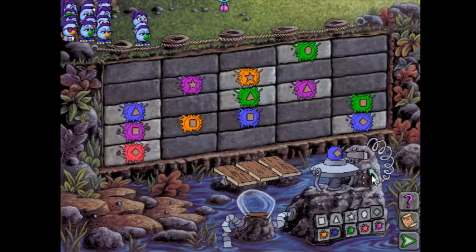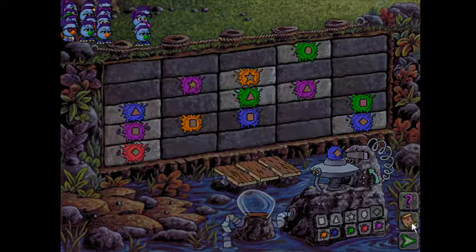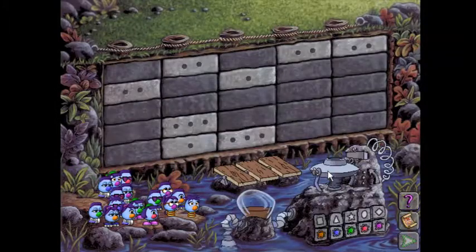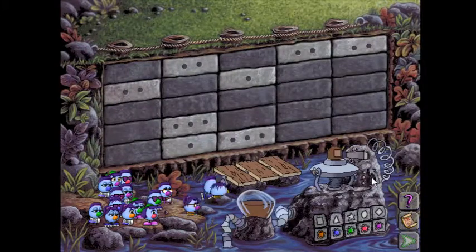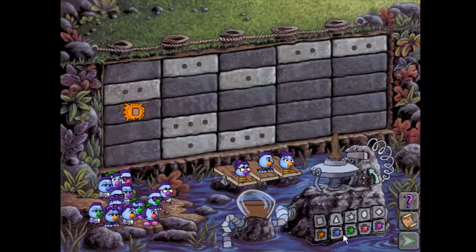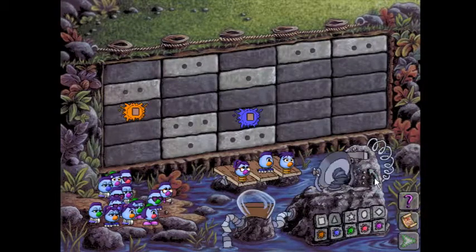Once you figure out that the row shifts by the same amount each row — it shifts by the same amount every single time — this puzzle becomes a lot more manageable. Let's just show that off again. Okay, so orange mudballs fire in the middle row, so we're going to go to blue.